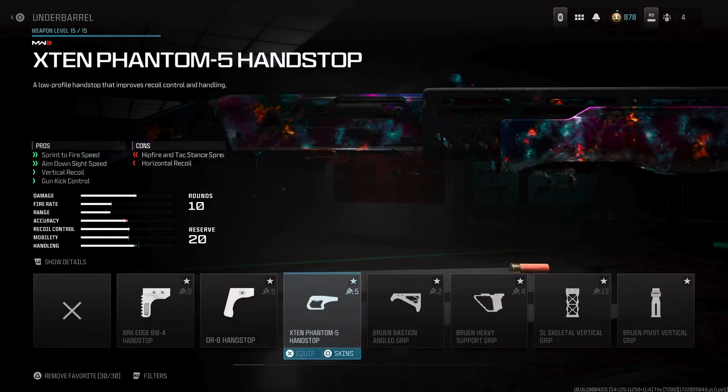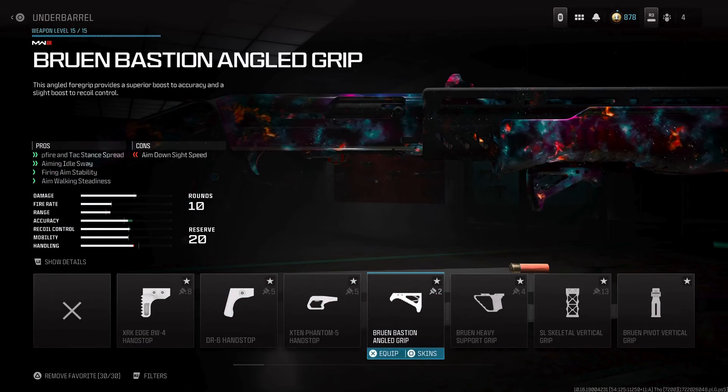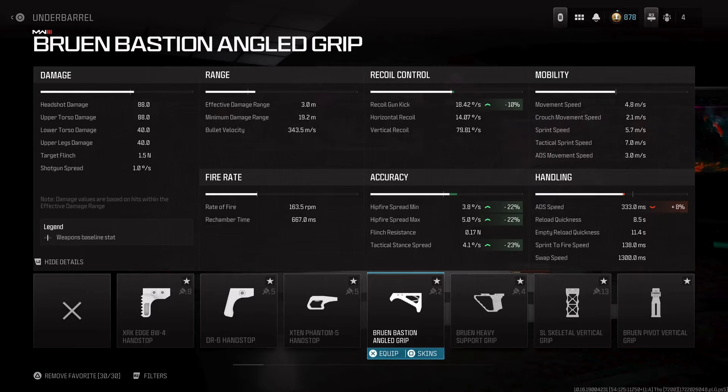For the underbarrel, you're gonna want to use the Bruin Bastion Angled Grip, because this is also going to tighten up that bullet pellet spread by 22–23%, which is insane.